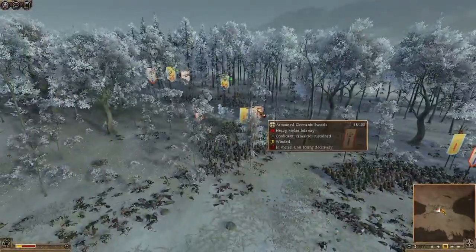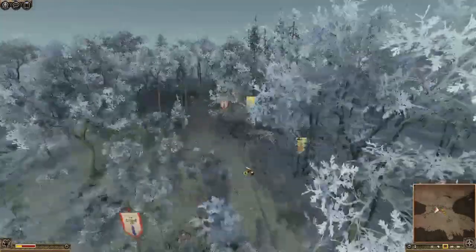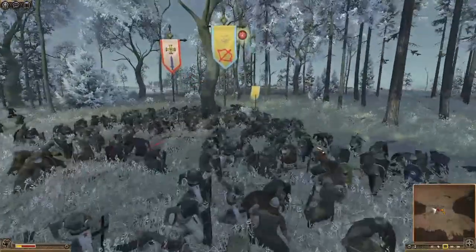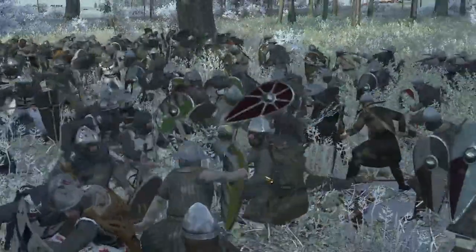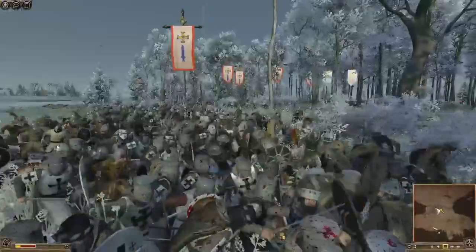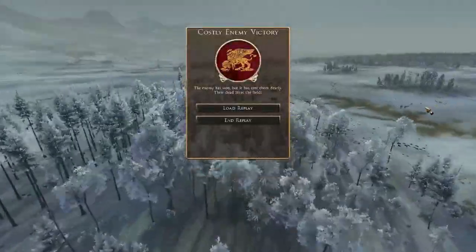They're combat even in fact, and they're beating a lot of units here. Germanic Swords are losing as well — they're killing a lot of guys. Those Armored Axe Warriors have been broken by the crossbows; it seems the crossbows are no slouch in melee. They are heavy crossbows, probably well armored. Imagine if they killed the Grand Master of the Teutonic Order — they might be able to cause a morale issue. But it looks like it's not going to happen as one after the other these Italian papal units break. And there you go — a costly enemy victory.